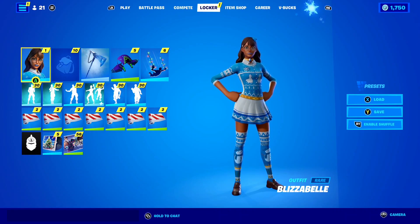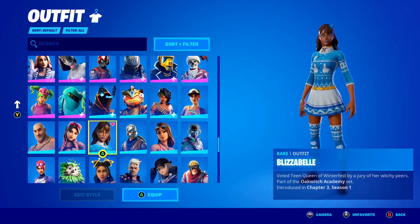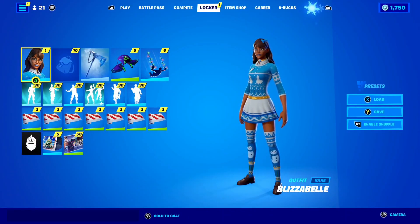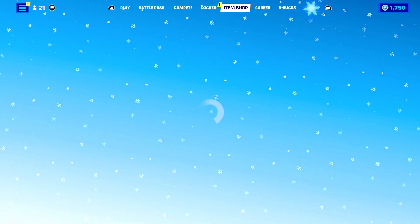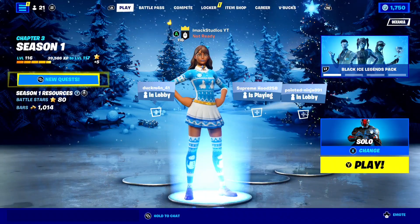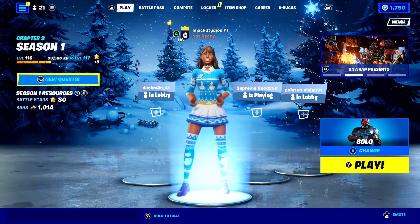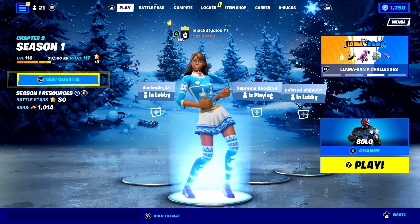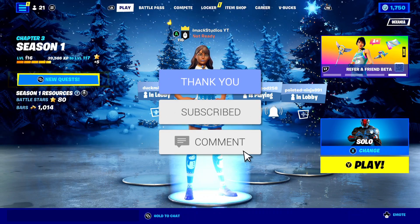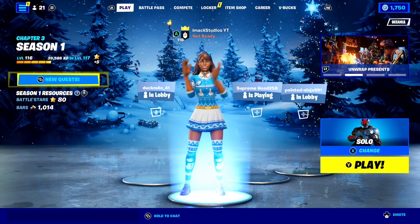Once you sign in through the link, it will let you redeem the Blizzabelle skin on your console Fortnite account — which is so cool. All you need to do is hit the Epic Games link down below in the description, sign into your account, and just like that you'll get the Blizzabelle skin on console. That was the video — if you did enjoy, make sure to smash the like button, subscribe with the post notification bell turned on, and hopefully I'll see you guys in another video. Goodbye!